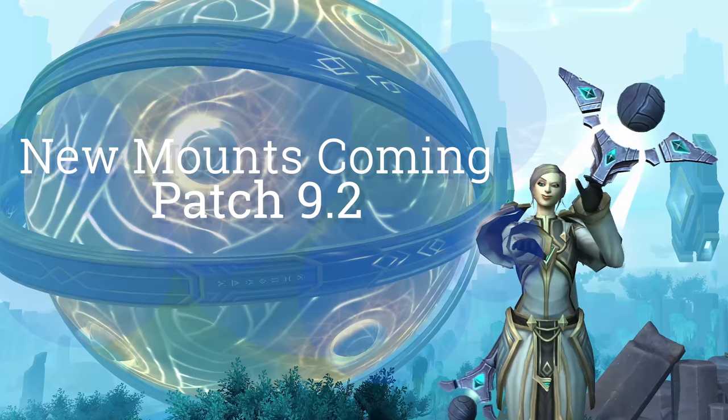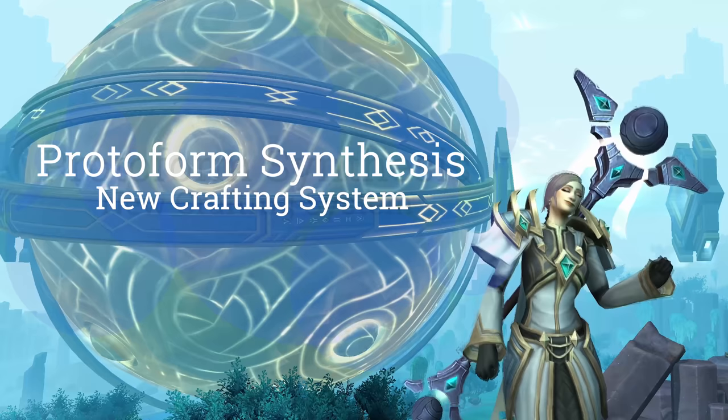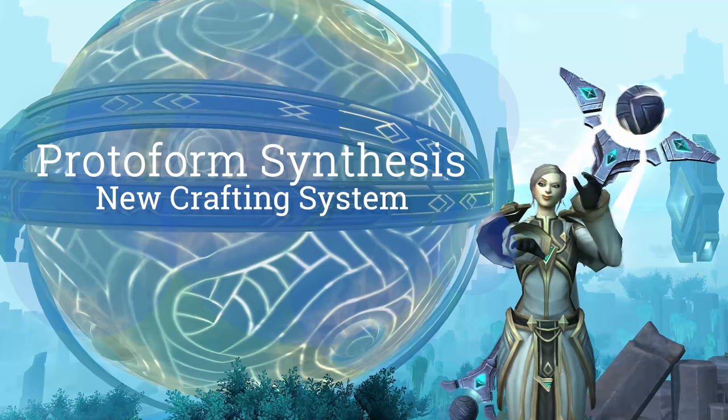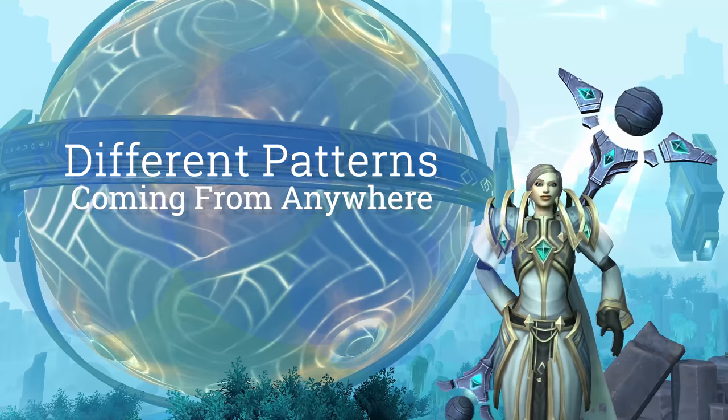We've got approximately 40 new mounts coming spread across about 10 or so different model types. You're gonna notice that quite a few of these are tagged as coming from a system called Protoform Synthesis. That is a new Zereth Mortis-specific crafting system, kind of like Mechagon Tinkering. You're gonna collect materials in the new zone and then combine them to craft mounts. However, even though they are all crafted with materials that you can farm in the zone, the patterns for them may come from treasures, rares, paragon caches, questlines, any number of things. Just because it says Protoform Synthesis doesn't mean that it's going to be easy, although some of them certainly are gonna be gimmies.